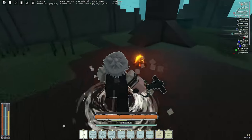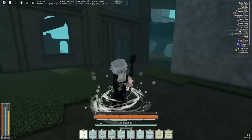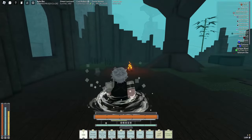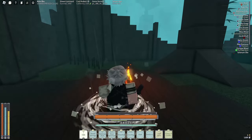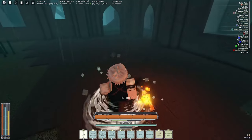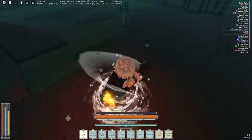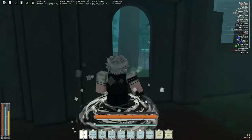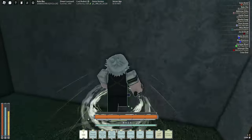A good beginner tip is the assassination mechanic. Press Ctrl and walk up to them, then left-click, and you'll auto-assassinate them. They'll be on the ground and you can just finish them off from there.